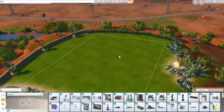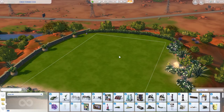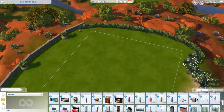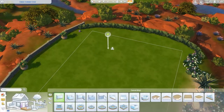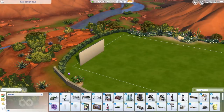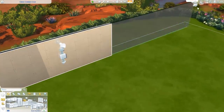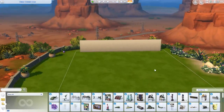What I'm going to be doing over here is enabling testing cheats and bb.moveobjects on, because I want to be able to place out these objects wherever, whenever. I want to place out all of the walls, windows, and everything, to make sure that everything can be shown off appropriately. So let's begin with the new items.